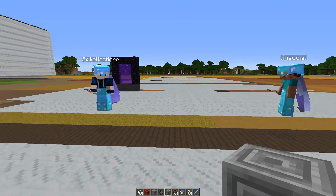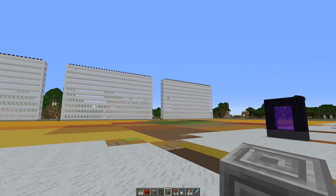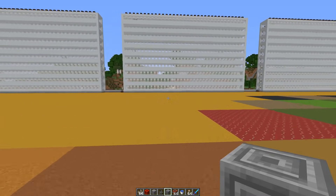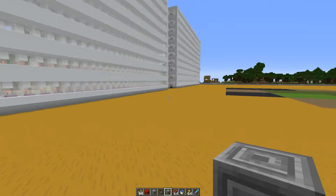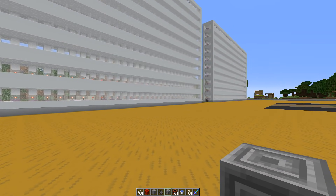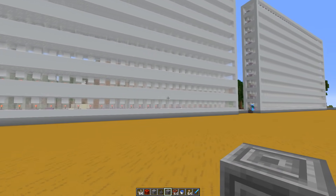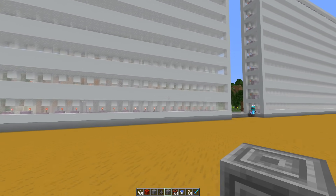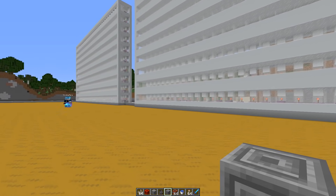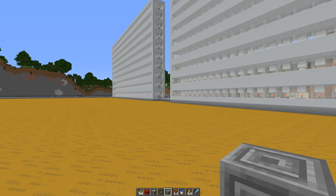It would be nice if we start at the Patreon server spawn because they've got a really nice mob switch over there. That's of course the shulker mob switch - they were all brought over from the End. We also have a mechanism that lets shulkers respawn in End Cities so they didn't have to scour a lot of entities. They basically set up a farm and brought them all over here. How many do we have here, Spike? We've got 1050.